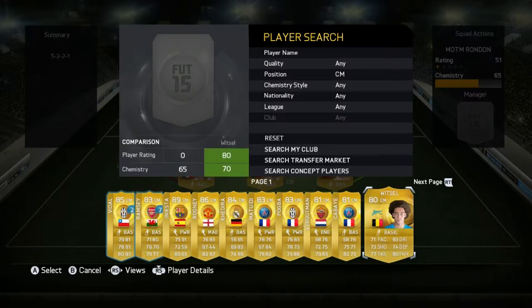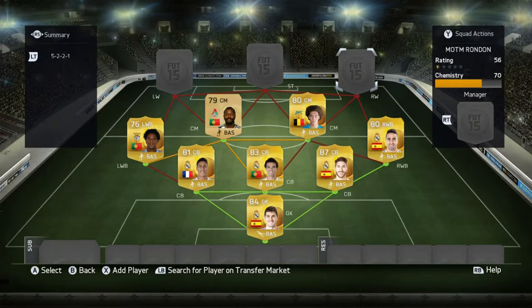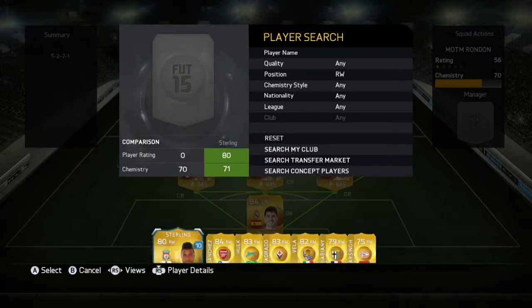His midfield partner is going to be Axel Witsel - whatever you want to call him - under a k, four star skill moves, great all round stats, great hair as well. And now we go on to the right wing which we have the beast that is Hulk.